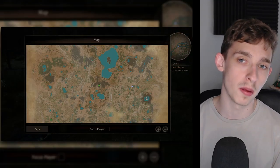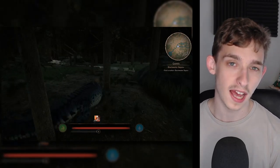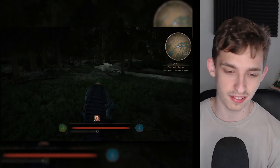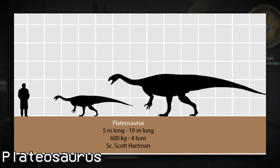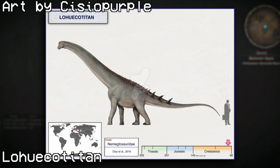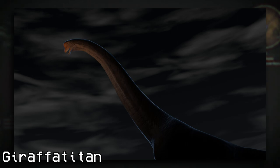Finally, we have Sauropodomorpha, to make up for the fact that we only have one Sauropod in the game — Amagasaurus. Here we have six herbivores: Plateosaurus, which has two sizes — 10m and 5m long — then Shunosaurus, a rather unique herbivore; Lohukotitan; Chimarasaurus; and finally the biggest herbivore coming to the game, Giraffatitan, at 25m long.